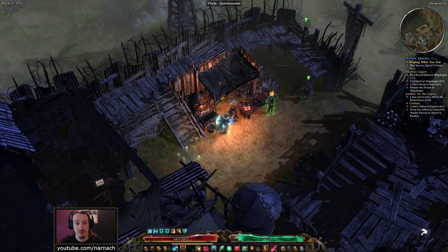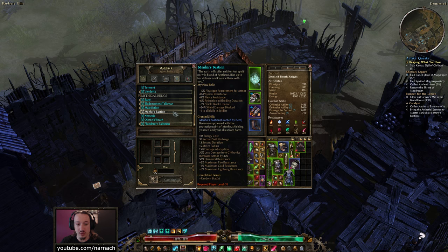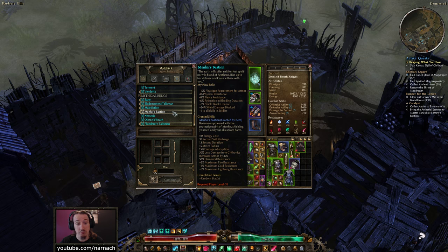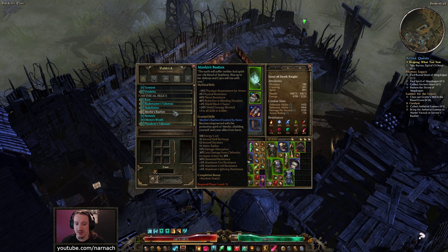We can actually have a look at the blacksmith, because we kept that Menhir's Bastion and I didn't read the ability. So that is: become empowered with the protective spirit of Menhir, shielding yourself and your allies from harm. It has an energy cost, recharge, duration, and radius — it's just a one-off skill with a cooldown, not reserved. 15% damage absorption, less damage from Katonix at 30%, 30% increased armor, 50% elemental resistance, and plus 5 to elemental resistance maximums. It's more of a panic button — you can keep it up 12 out of 35 seconds.